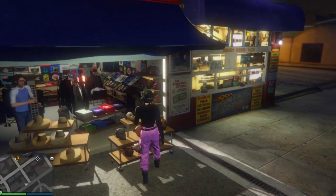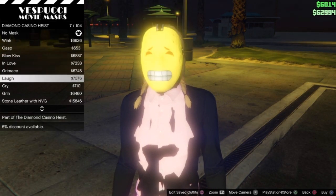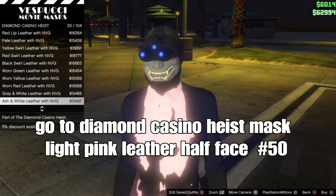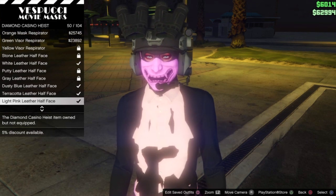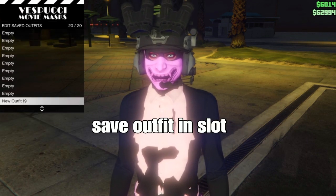Back out and go to the mask section. You want to go down to diamond casino heist masks and select the light pink half face mask — it should be number 50. Scroll down to find it. Once you select that, we're done with the outfit. Set your outfit at the mask store.